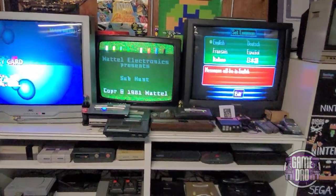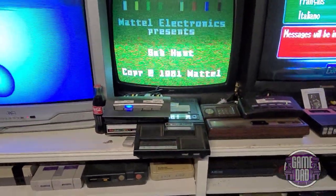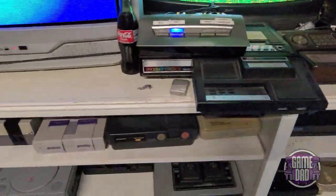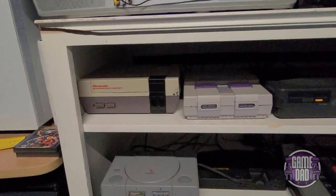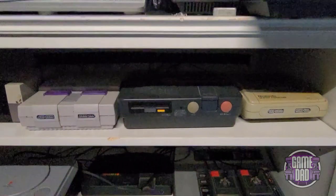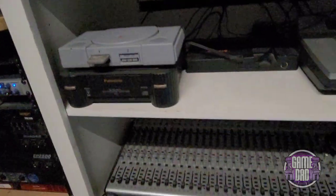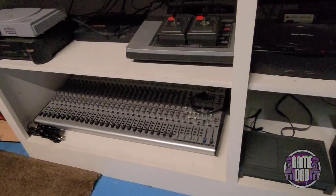Moving on to the retro area: three CRTs here controlling various consoles, split up enough to avoid signal degradation. With the older stuff I only run old consoles — right here I'm running Subhunt on the Intellivision, and I've also got my Coleco with its Intellivision add-on or the Atari 2600 add-on. On this console there's more retro stuff — PS1 splash, the NES, Super NES, the Sharp Twin Famicom picked up from John Riggs because my original disk drive died, my Super Famicom, Odyssey 2, TurboGrafx-16, PS1, 3DO, and that mixer for audio — total overkill but a byproduct of my band days.